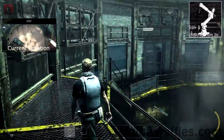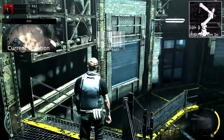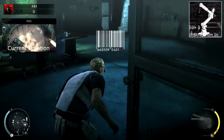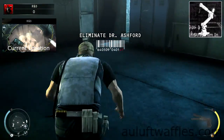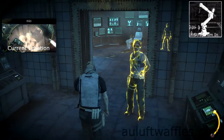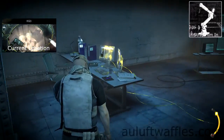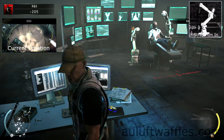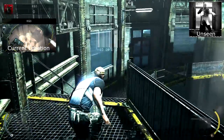For the Strap Him In challenge, you are required to kill Dr. Ashford using the experimental robot. Get the factory guard outfit and load into R&D on normal difficulty. Make your way to the bottom of R&D through the conference room. Use instinct where necessary and get into the room with the experimental robot in it. Wait for Dr. Ashford to sit in the chair, then activate the experimental robot arm.